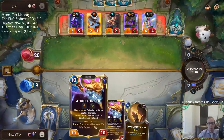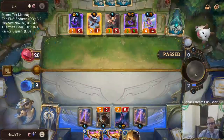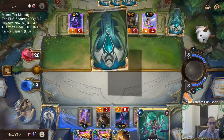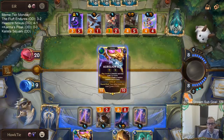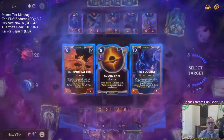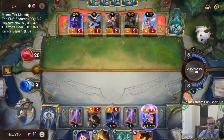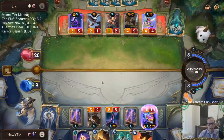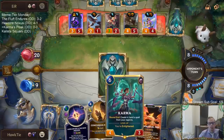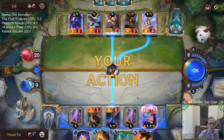If we make both these Aurelion Souls cost zero, will we be able to play Skies Descend for zero as well? I guess we're going to find out. Unfortunately we don't have a leveled-up Karma, where it would be two Skies Ascends - that would have been pretty cool.